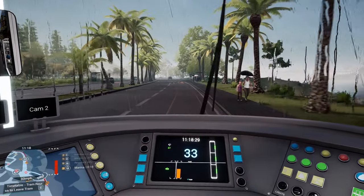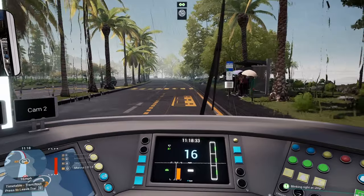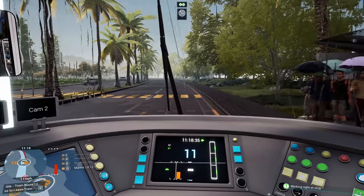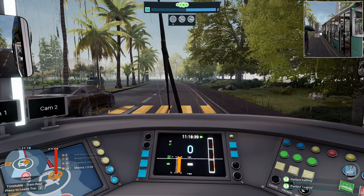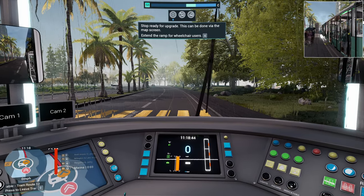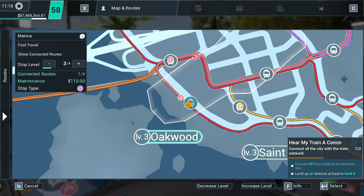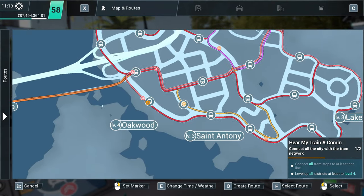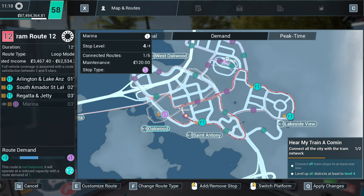Let me know in the comments when we do the next zone of the map — how do you want me to do it? Do you want me to take stops out as we go along, so it's a bit different? Or would you like me to just leave it and upgrade the districts quicker? Right, Oakwood all upgraded now — tram route 12, take that out.